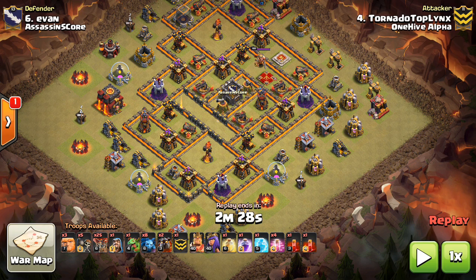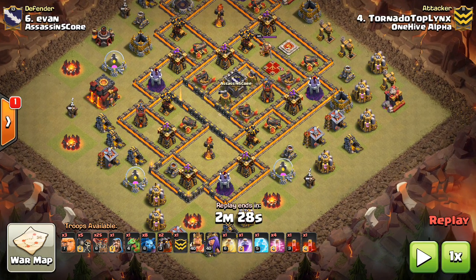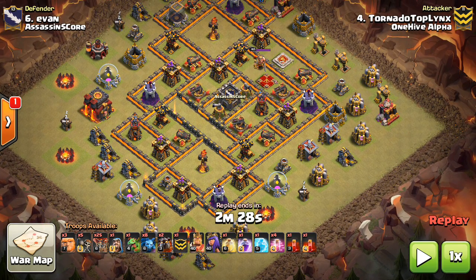Basically the Haste is to move your Balloons faster when you don't need the extra DPS or radius from the Rage. It's more of an initial spell to use on the outside of the base to move your Balloons faster.